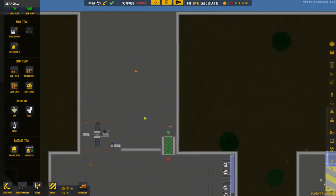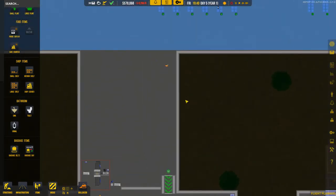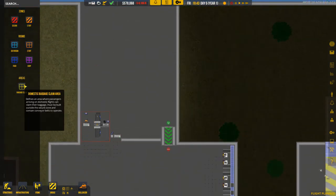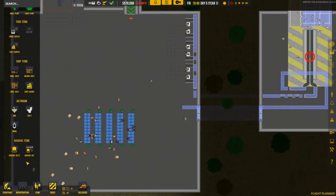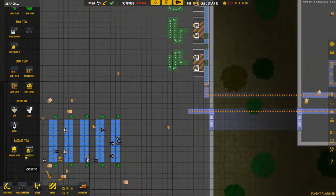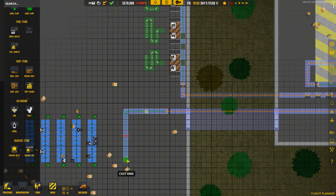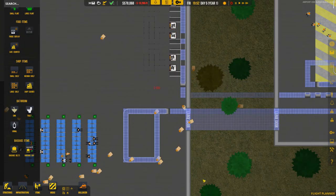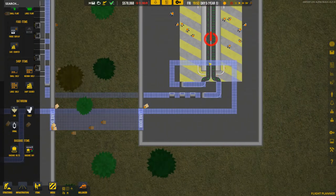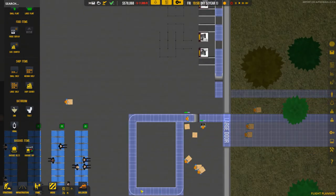You can also make a nice baggage belt area just before passengers leave security, though I'm not entirely sure that works because it needs to be in a designated baggage claim zone. In any case, we can draw the above-ground belts so that luggage goes from here, all the way here, and then comes out here. Whatever isn't picked up in time will just go back on the belt and keep circulating.